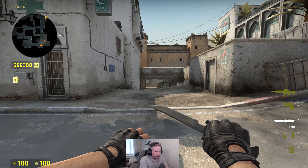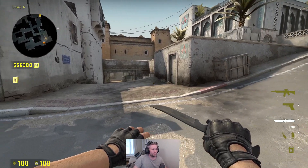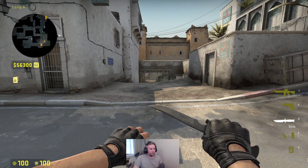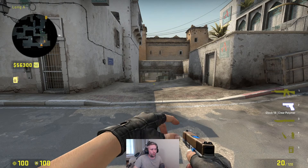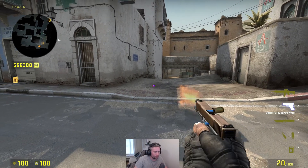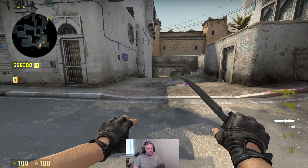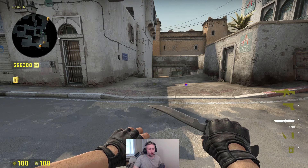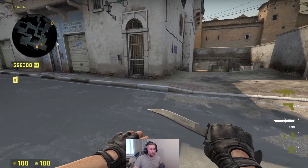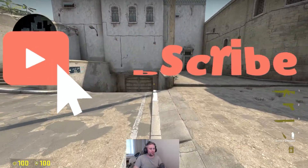Next up you might want to smoke off the crossing, which is this area. In an ideal world you would be two people smoking off the crossing, so one smoke will land approximately here and the next one here, giving you a complete wall while crossing. But as you're playing in solo matchmaking you want to look out for yourself.